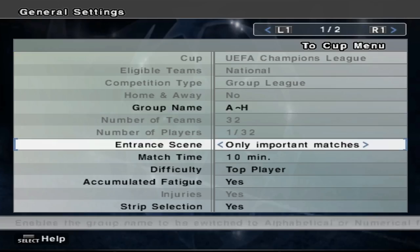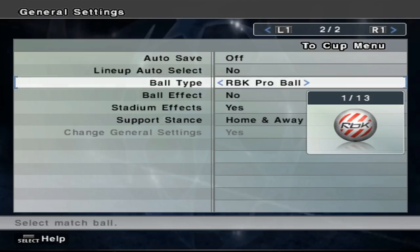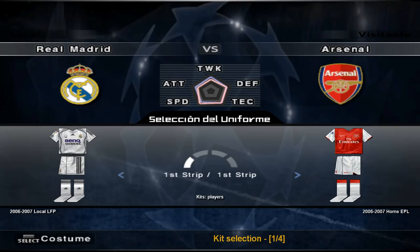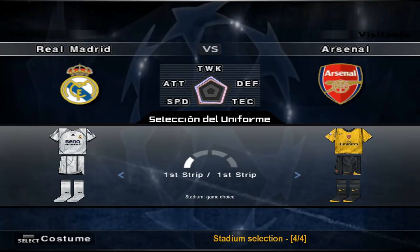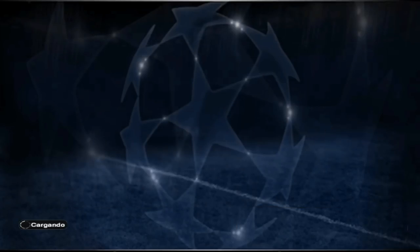That's the lineups. We're going to make this a 15-minute match — that should give us plenty of time. We'll put the entrance scene on. Let's adjust the kits; let's give Arsenal the good old classic. Champions League ball, yes — we're going to play at night time. We'll keep neutral crowd support since it's a one-match tie. For the stadium, let's go Celtic Park — a bit ridiculous, but why not.